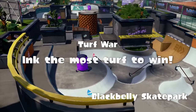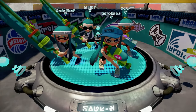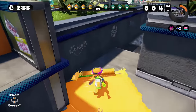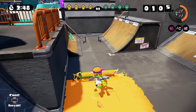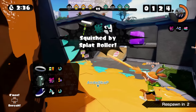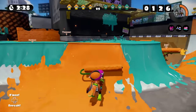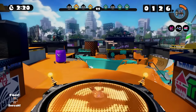Turf war — ink the most turf to win. Blackbelly Skate Park — this was a fun one. Team Orange versus Team Teal. There we go — I'm going to take my path, they take their path. Here we go. Oh no — okay, sorry. That was tough, I wasn't expecting that. I maybe should have been, but I wasn't. I wasn't expecting them to be hiding there.